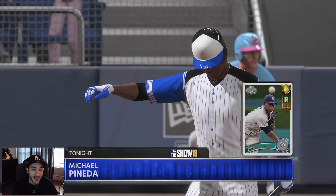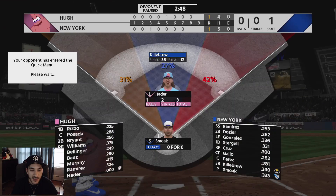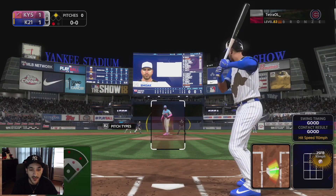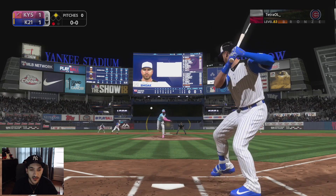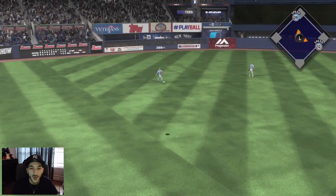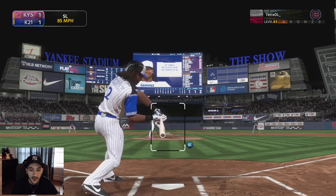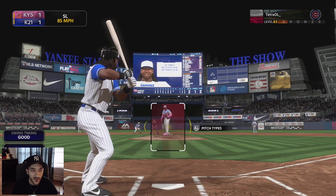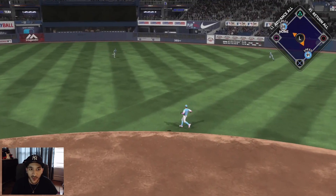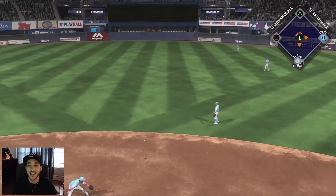We have to take Pineda out now. We'll bring in Smoak just in case, but Smoak is definitely capable of a big hit. They bring in Lee Smith and Smoak pops it up. On a slider away, we don't want a check swing. Hanley comes up clutch — that one drops and we take the lead, 2-1! Big hit from Hanley with the game-winning RBI.